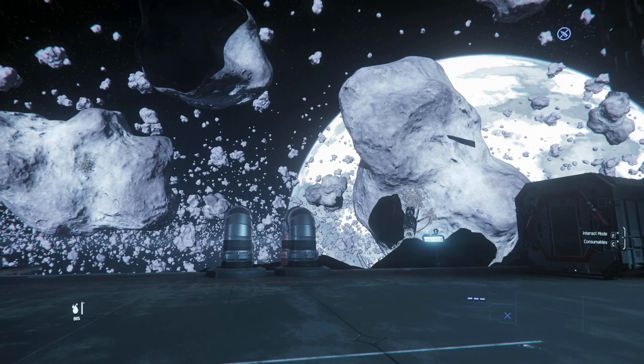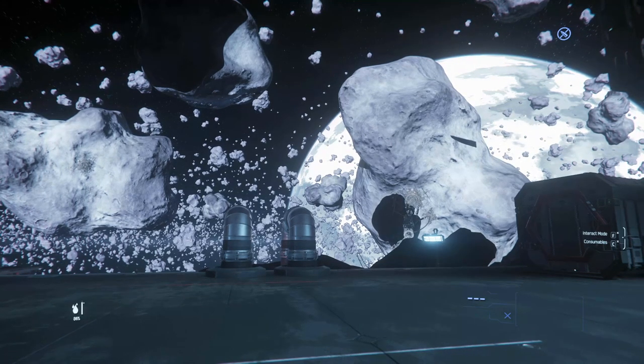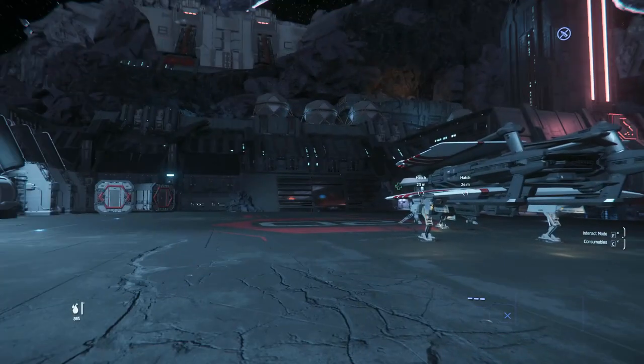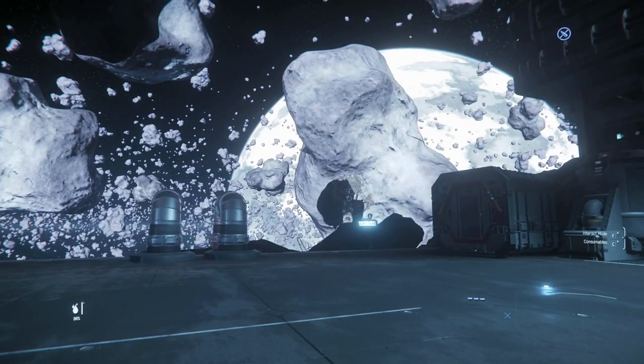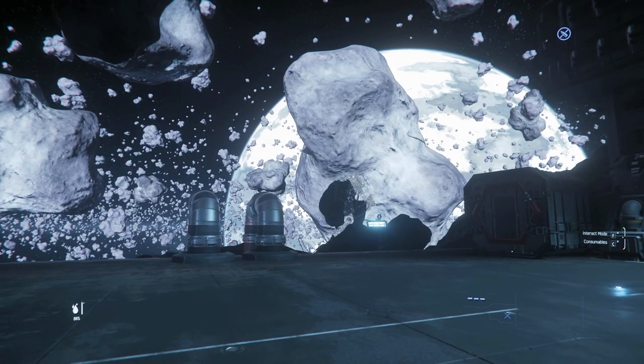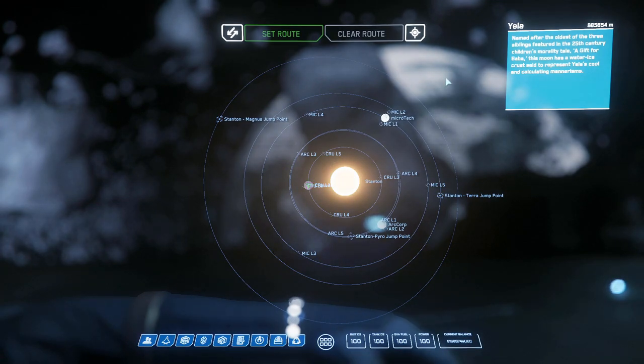If you're new to the game you may wonder what's the coolest place you can visit in Star Citizen currently, and for me it's always Grim HEX. I currently landed at Grim HEX landing pad — it's an asteroid base in the orbit of Yela, which is the moon of Crusader. This is all of Stanton, the current star system.